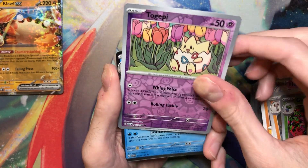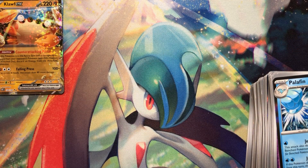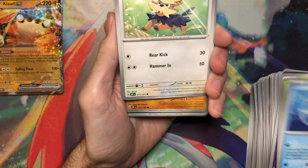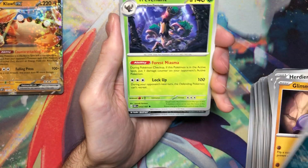Wow, where's all the art rares? What's going on here? Last pack on the right side and then we can start breezing through the left side. I really hope there's an SIR in this box — I'm going to be so annoyed if there's not. Up until yesterday I hadn't pulled any SIR Pokemon from all the Scarlet and Violet sets so far — I've only pulled trainers.